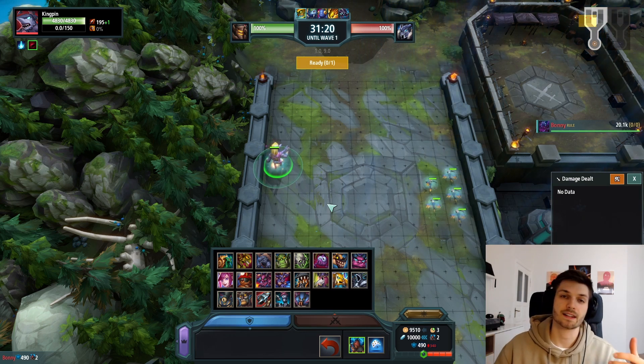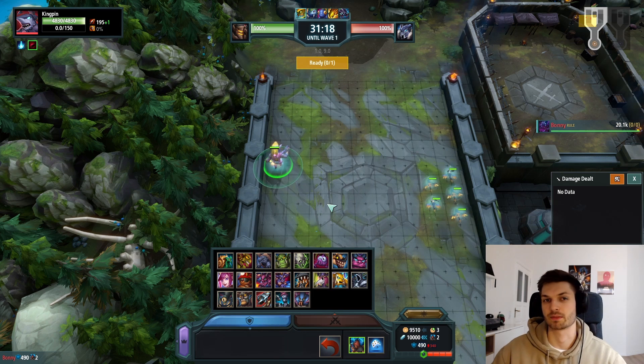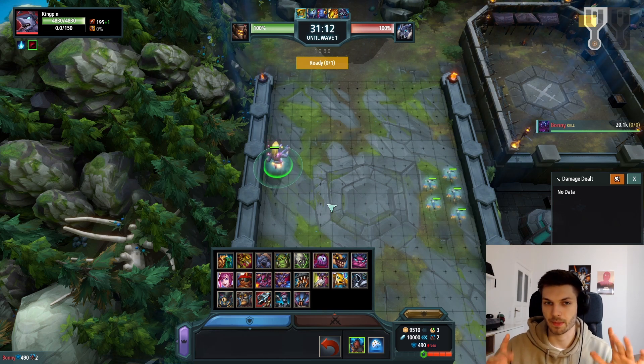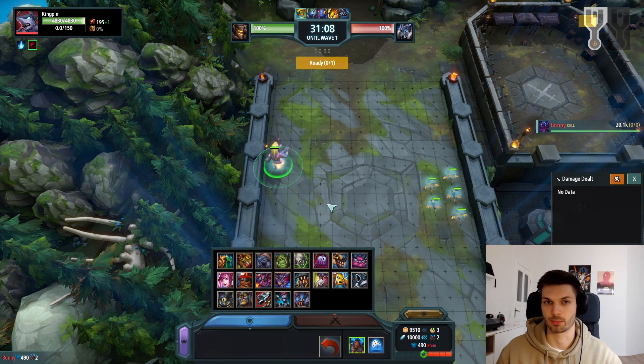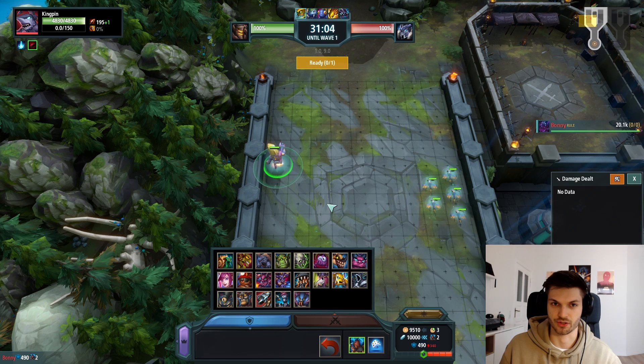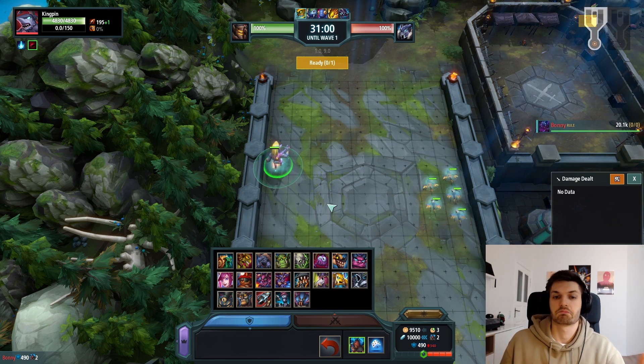The later the game goes, the more likely it is that you might actually want to send a Four-Eye into units like a Kingpin. But there's obviously the exception that your opponent does have Sea Serpents and Coiless — in this case the Ogre is always the better choice, because you don't want your Four-Eyes to get sniped.